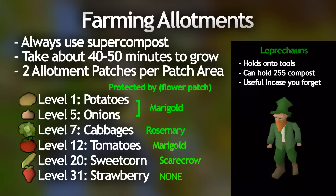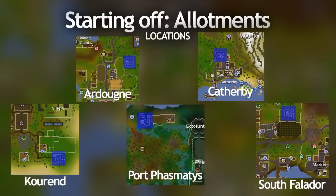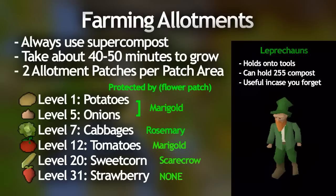Super compost also works perfectly fine for all the patches, so I would definitely recommend using that. But if you're doing tree patches, you definitely should pay the gardener because the tree and fruit tree seeds are worth a lot and you don't want them getting diseased — also it takes a huge chunk of XP out if they do die. Back to potatoes: from level one, you should just plant as many potato allotments as you can all across RuneScape and always use super compost on them. These potatoes will take 40 minutes to grow and if you do enough across the map, you'll probably get to like level 5 or even 7-ish or more after the first run.